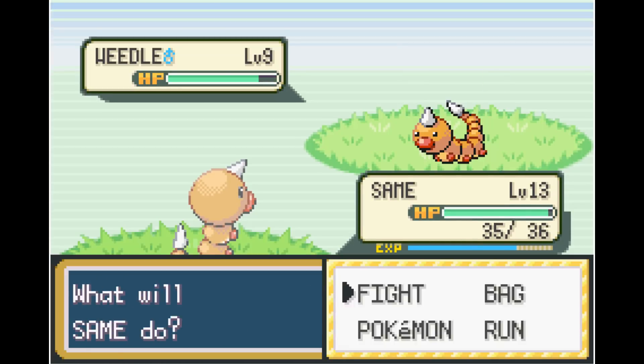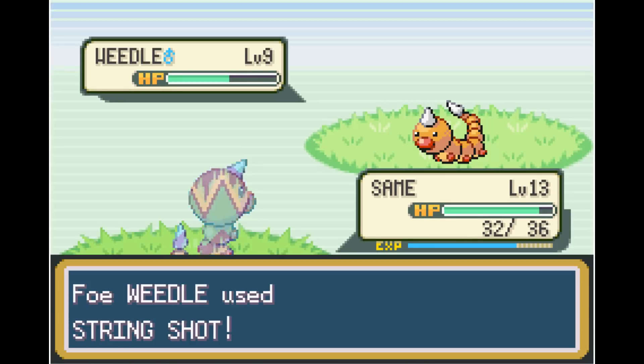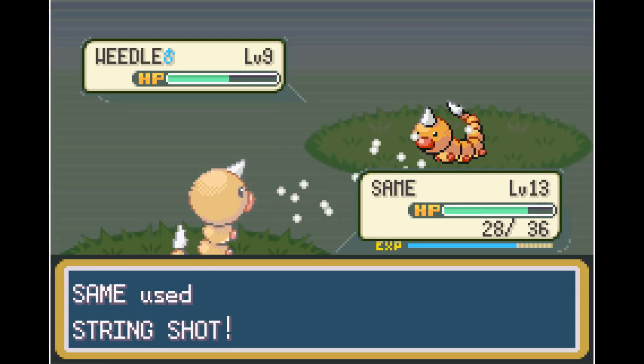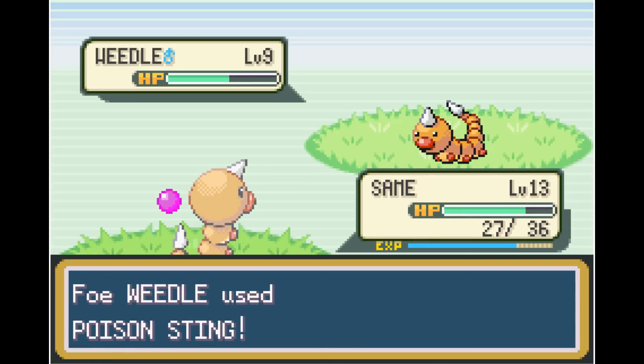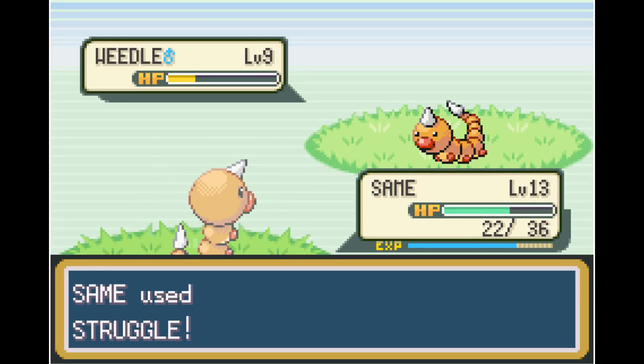There's only one required trainer in Viridian Forest, and he uses a level 9 Weedle. We are level 13 with a slight HP advantage. We end up having to run ourselves out of PP to get access to Struggle — first running out of Poison Sting PP, then String Shot PP. Eventually we do end up struggling his Weedle to death and win the battle.